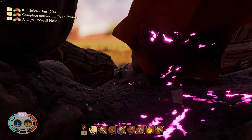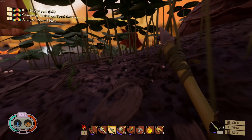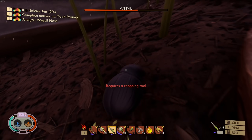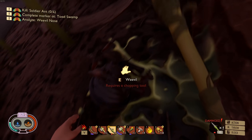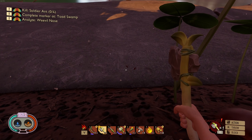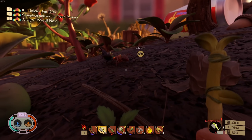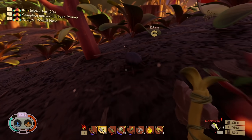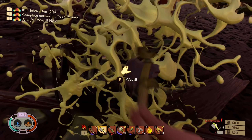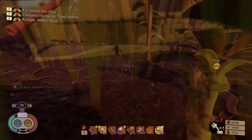The problem with spiders is they like to run away — they're scaredy spiders. I need a weevil nose for that mission — come here bud, I need your nose! Oh, it requires a chopping tool. There are ants in here. Where's the weevil? No — don't kill the weevil, I needed it! We got weevil meat but not a weevil nose.